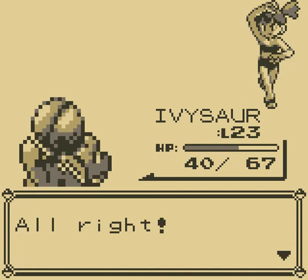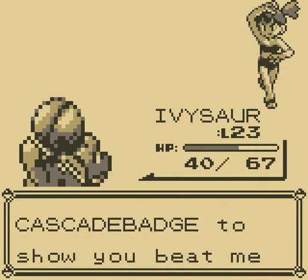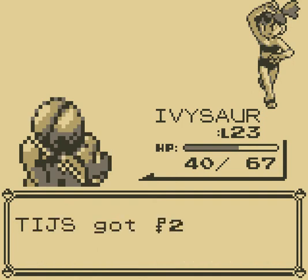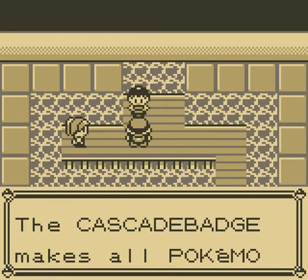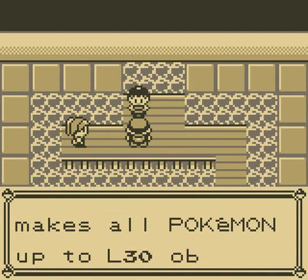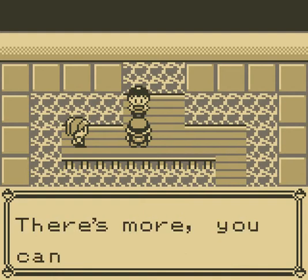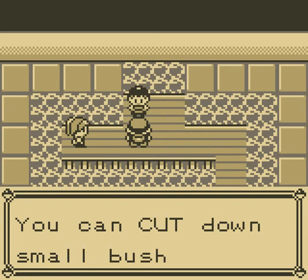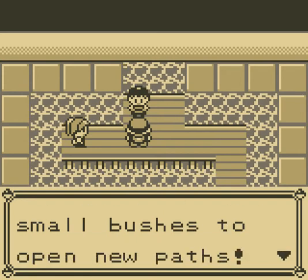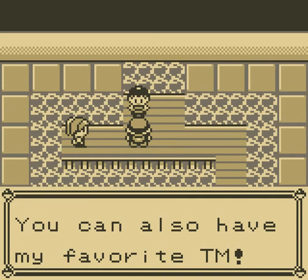You're too much! You can have the Cascade Badge to show you beat me. The Cascade Badge makes all Pokemon up to level 30 obey — that includes even outsiders. There's more: you can now use Cut any time. You can cut some small bushes to open new paths.